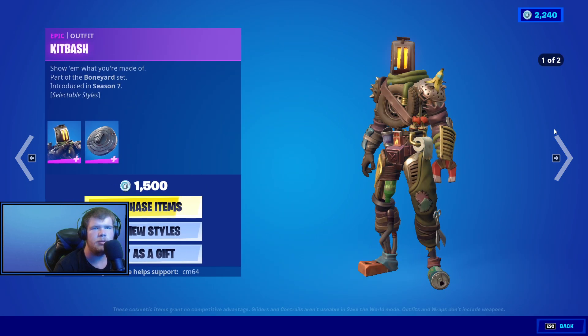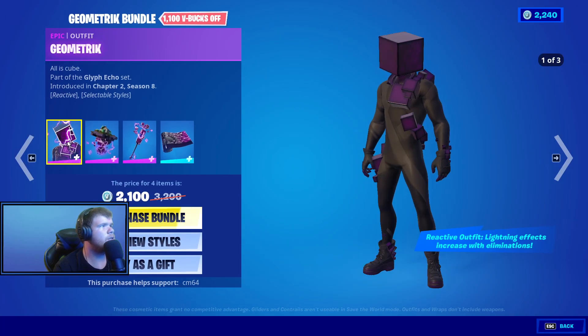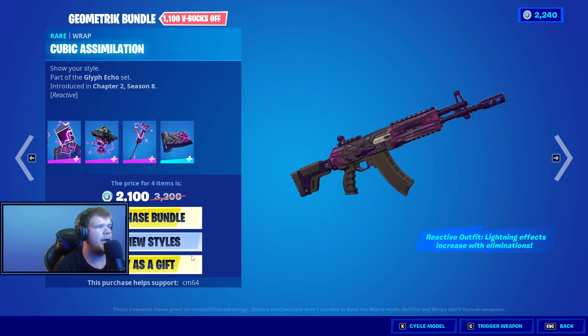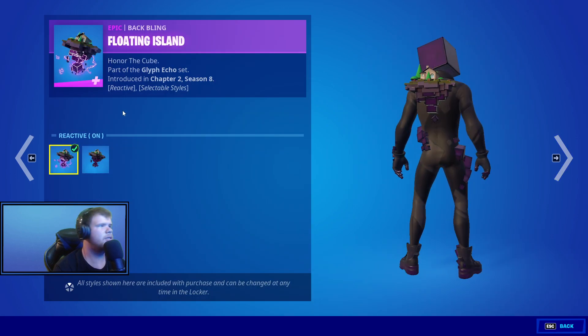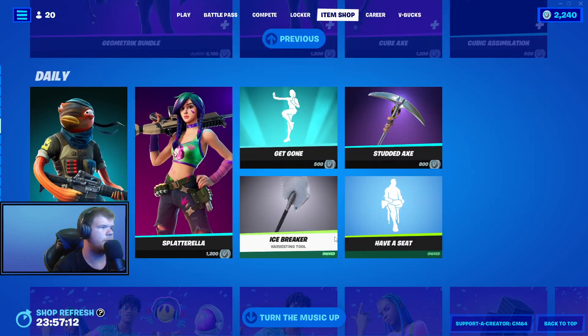The Crystal Geometric Bundle with the Floating Island Cube Axe and the Cube thingy — reactive on, reactive off, and then you have the gold as well: reactive on, reactive off. I could have sworn the pickaxe had a gold — I would have bet a hundred dollars on that.